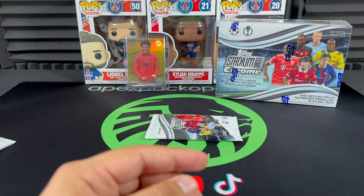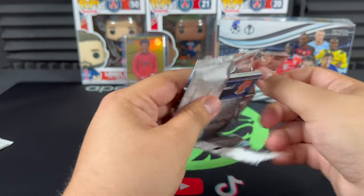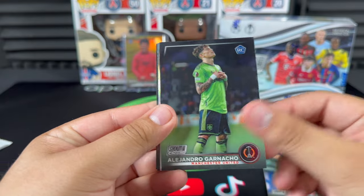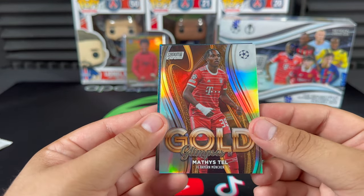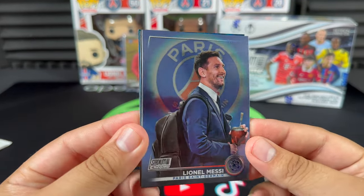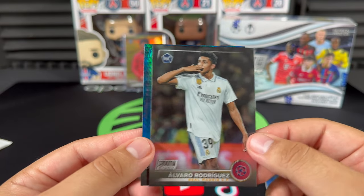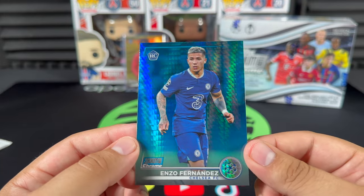Stefan Bajčetić right there. I'll have to consult the checklist because I don't know if Chelsea has Enzo — well, we have our answer, ladies and gentlemen: Enzo is in the checklist. Fabio Miretti, Alejandro Garnacho base rookie — that's a good one to get. Glimpses of Gold Mathis Tél, not bad. And there we go ladies and gentlemen — Lionel Messi, the goat, drinking his mate. Not bad at all. Alvaro Rodriguez.